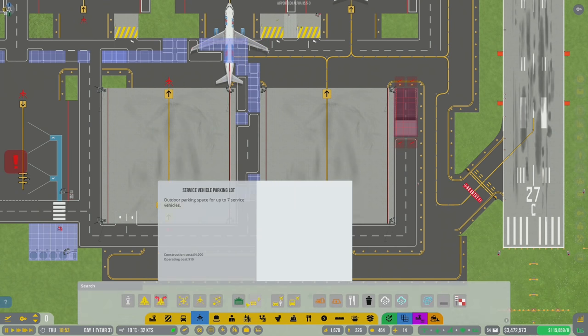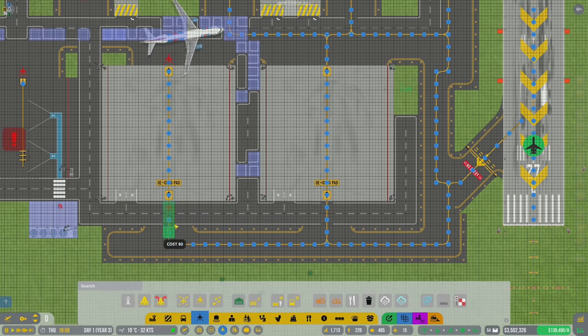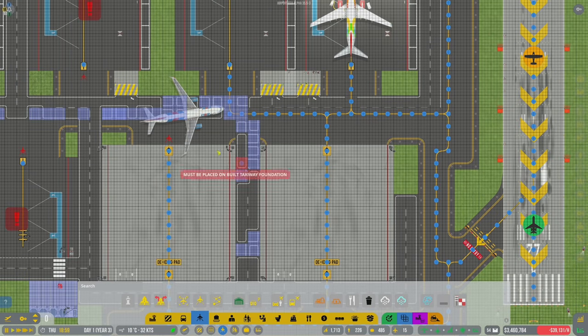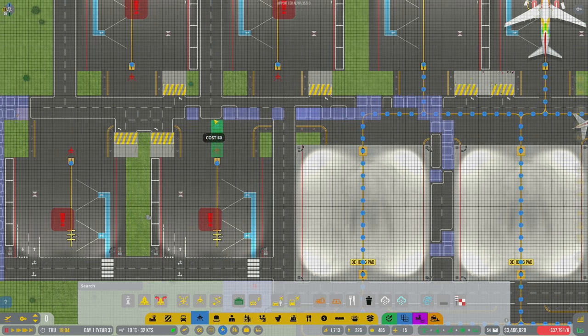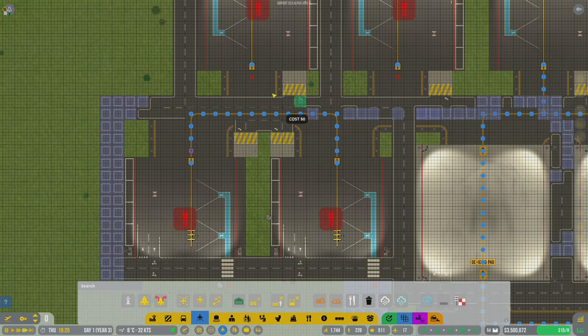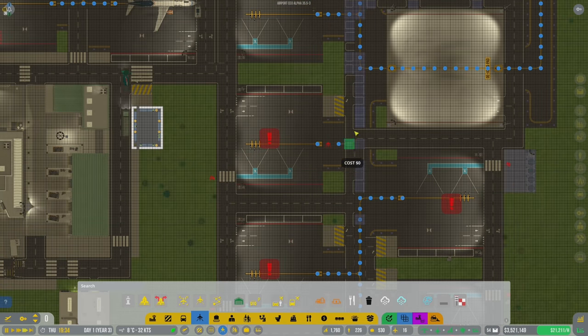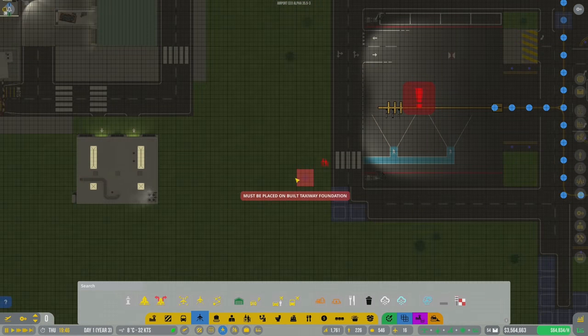We need taxiway paths for this, so if you need to be de-iced you're going to come this way. If you need de-icing, that's where you go, and you're going to eventually hook up with this path. All these planes are going to do the same thing - if I can just get my workers to build this. They told me if I built it they would come... I'm not going to do that lame dad joke.